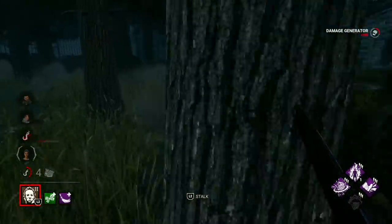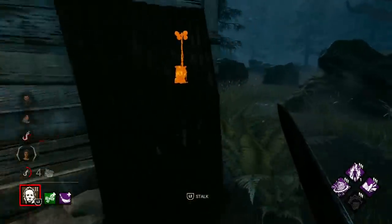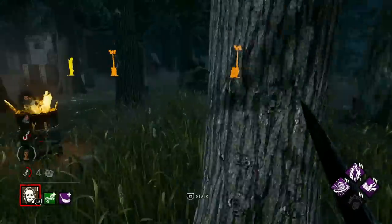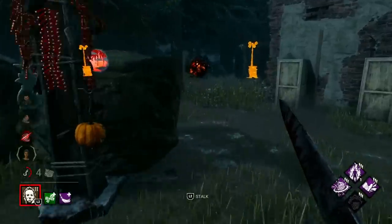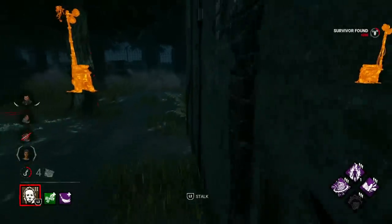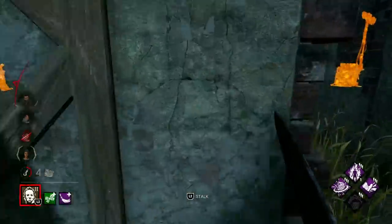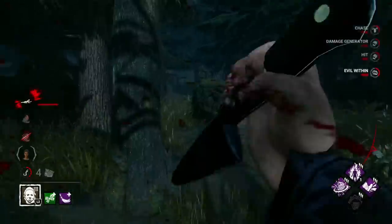Nowhere to Hide would be nice right now because I feel like there is someone hiding nearby, possibly in there — I saw someone running over here. We have a slightly faster vault with Fire Up, and in tier two Michael Myers also has a faster vault — it's very slight, but he does.